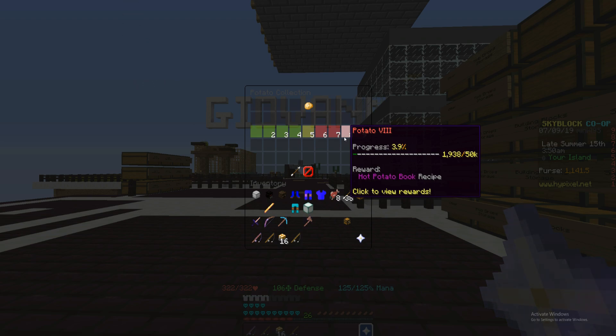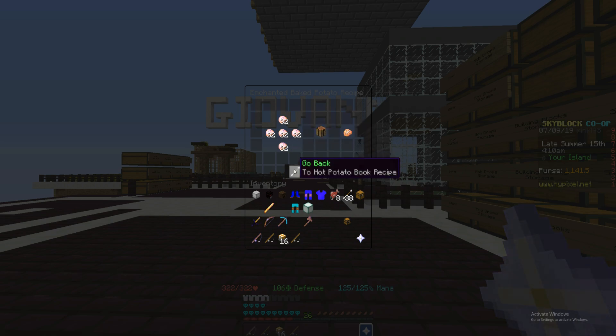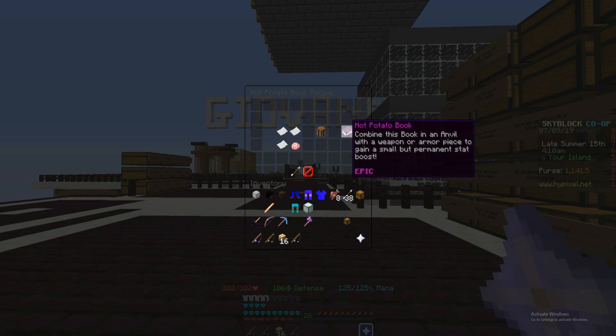Go to farming, then potato — potato level 8 is the hot potato book, but you need 50,000 potatoes for it, which is quite expensive. You need 32 times 5 enchanted potatoes for enchanted baked potato, and that gives you one hot potato book. Combine it in an anvil with a weapon or armor piece for a permanent stat boost: weapons get 2 damage and 2 strength, armor pieces get 2 defense and 4 HP. You can stack up to 10 books, so per item you can get 20 damage and 20 strength, or 20 defense and 40 HP. On four armor pieces, that's 160 extra HP on top of your set bonus.